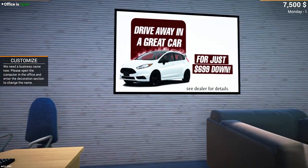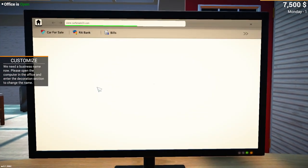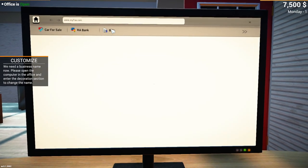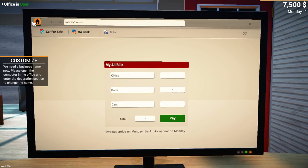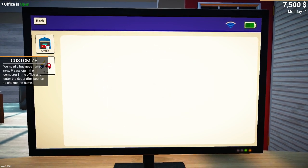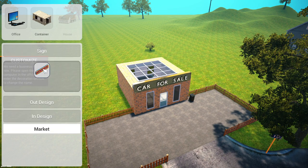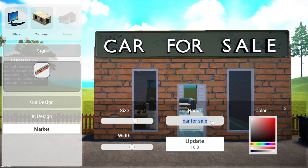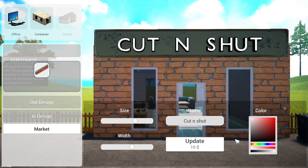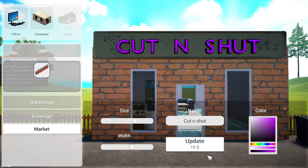Basically you buy cars, do them up a little bit, and then sell them. We need a business name. I'll go with 'Cut and Shut' - perfect. And we'll have it in purple. Cut and Shut - excellent.